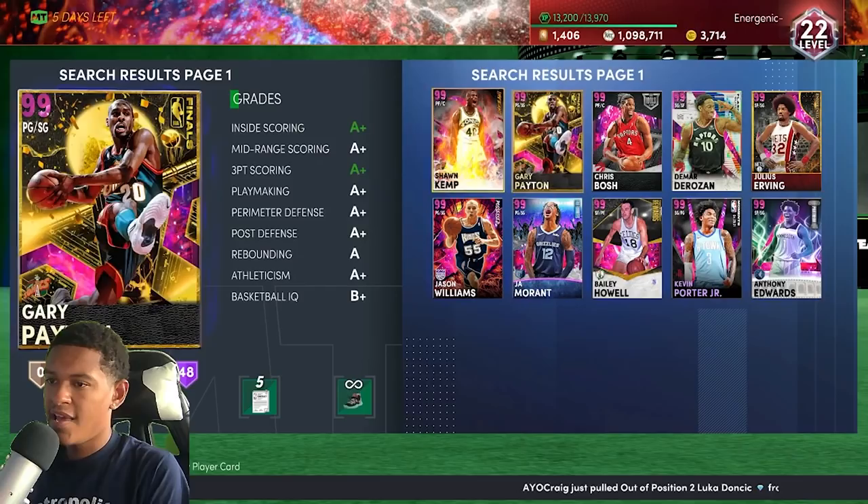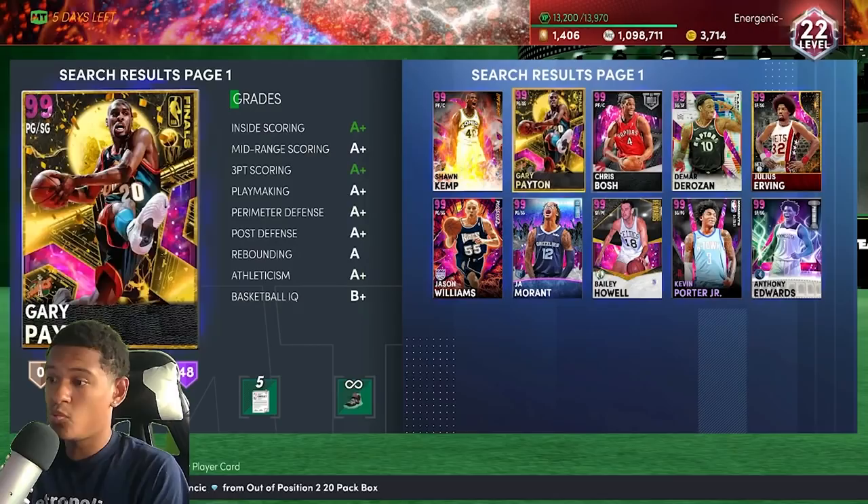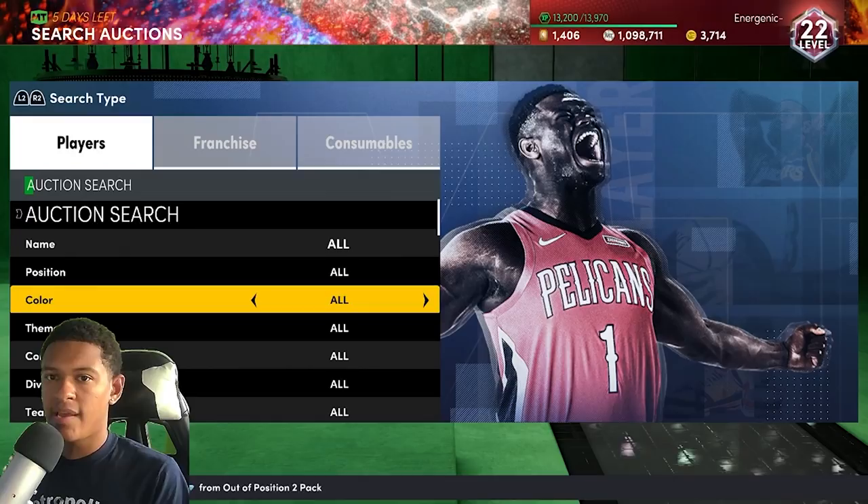Guys like Anthony Edwards, Kevin Porter Jr., Damar, Juicy serving, and Gary Payton typically go for less than 130k MT. That's why I have them filtered out — so I don't have to worry about seeing them. But you only truly need Jason Williams and Chris Bosch as of right now.